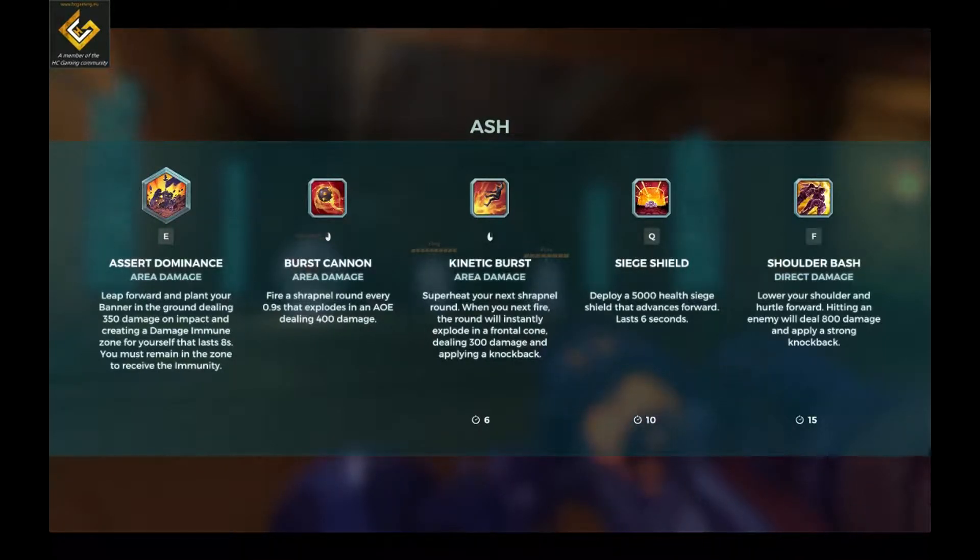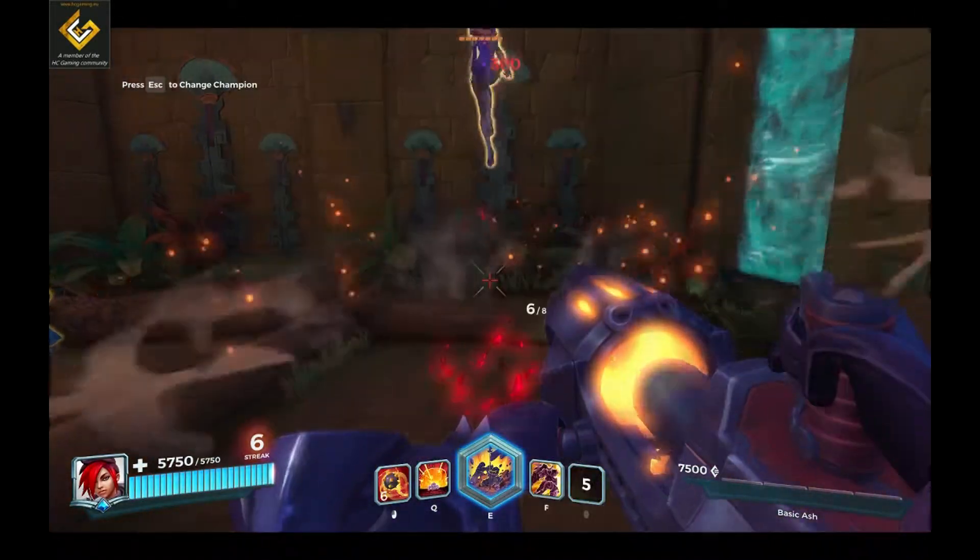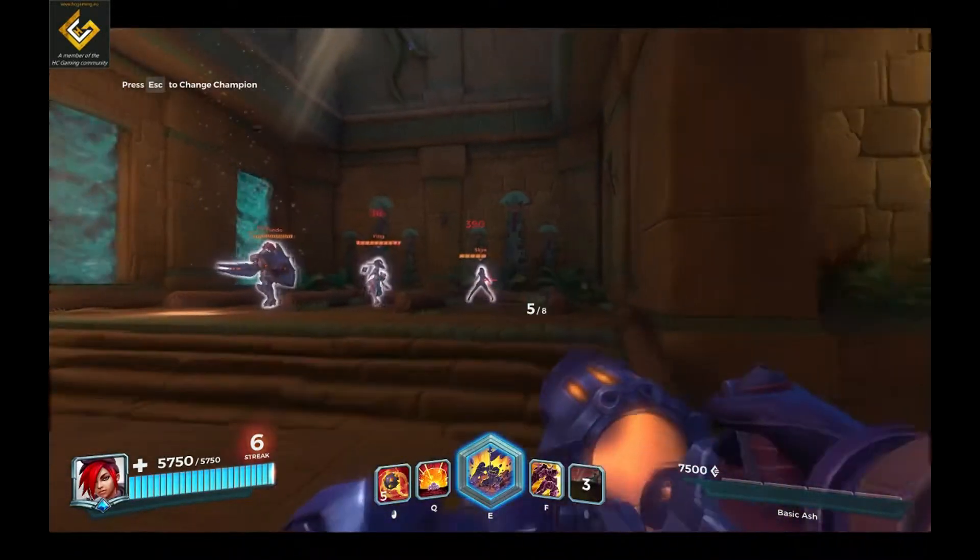Your next shrapnel round — when you next fire, the round will instantly explode in a frontal cone dealing 300 damage and knockback. So charge it up, right click, boom — 300 damage and knockback.